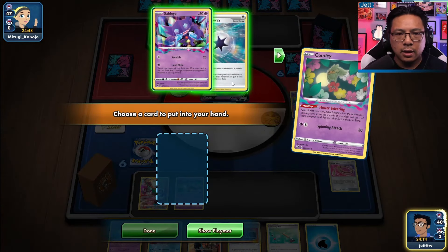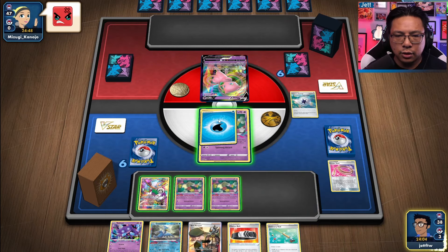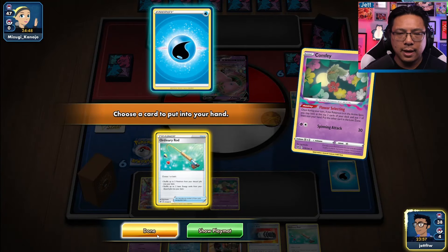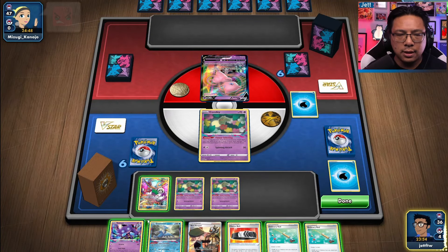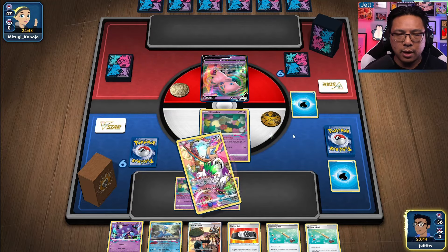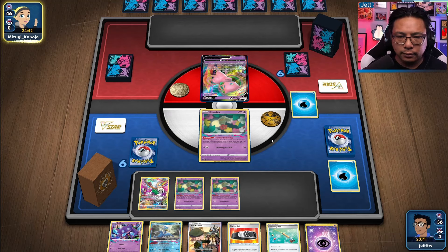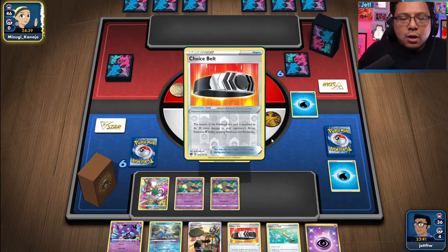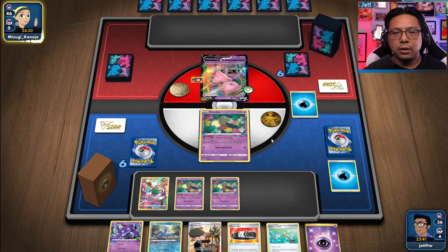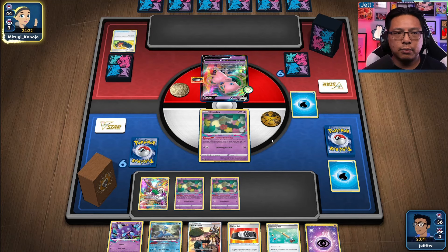We have to keep the Sableye and will burn the energy to get a fourth card into the Lost Zone. We have to rod. Getting the water energy in there really sucks. I'll bank an Ordinary Rod and wait — I don't want to give them any sort of meaningful targets to hit. Dragonite's interesting here in the sense that yeah, it can one-shot Mew V and one-shot Genesect. You can do pretty good damage onto Mew V-Max, though you're not going to be able to one-shot it. Our opponent has bricked pretty hard here.